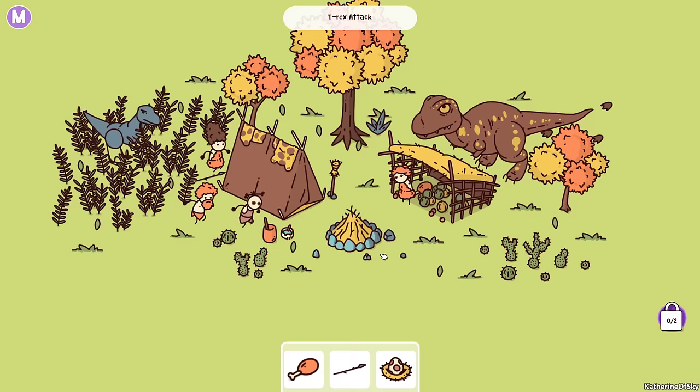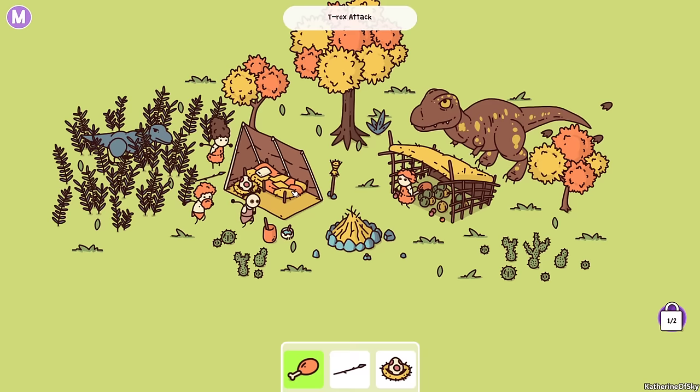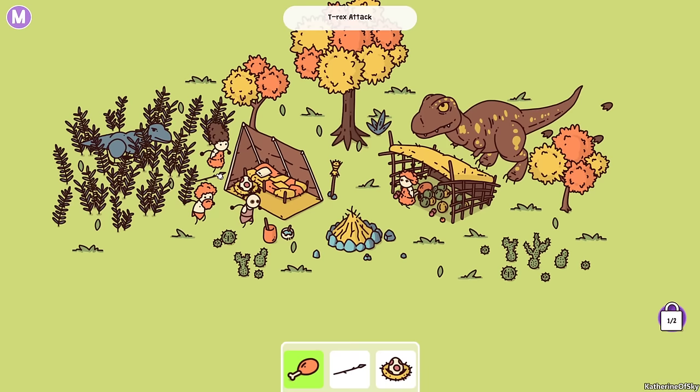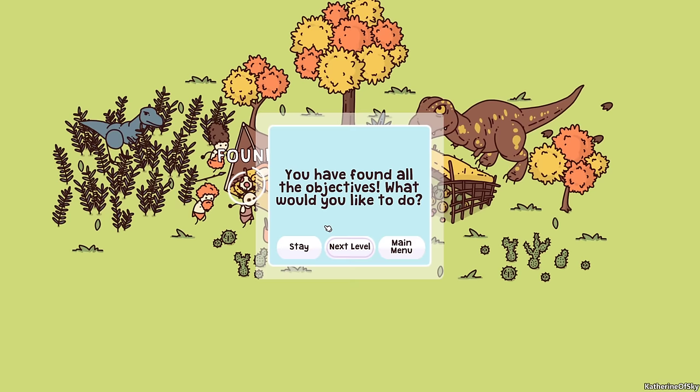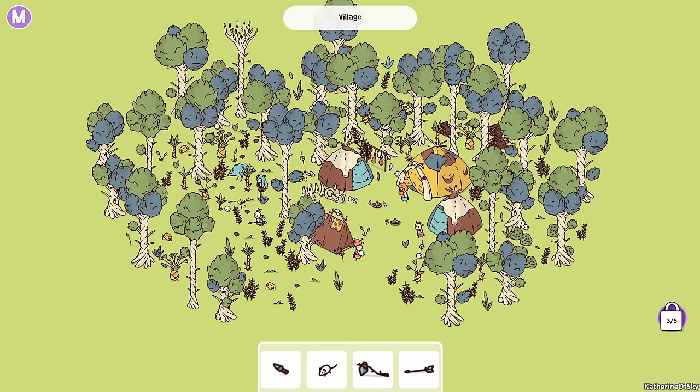Okay, so we have a drumstick to find — oh, it's right there. We have a leaf, a branch thing — oh there it is, like a spear almost. And we can open up the buildings! Oh, is that why the dinosaurs are so unhappy? They've stolen their eggs! Okay, so we found all the objectives. We can stay and check this out, or look at the next level. Let's go.